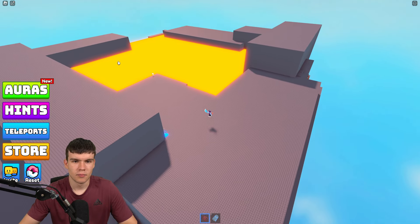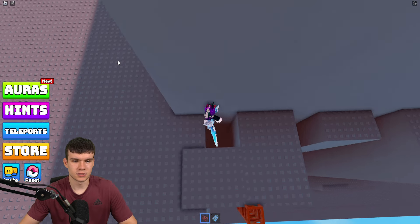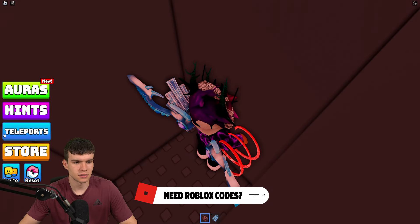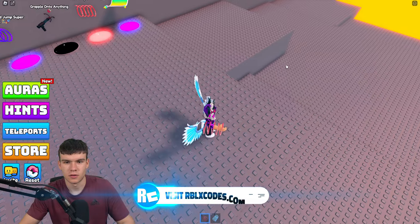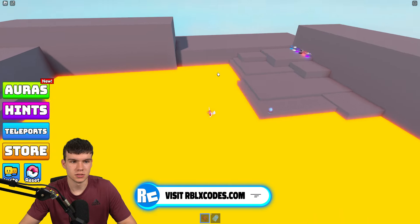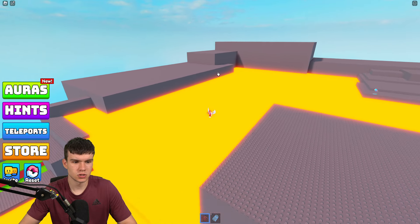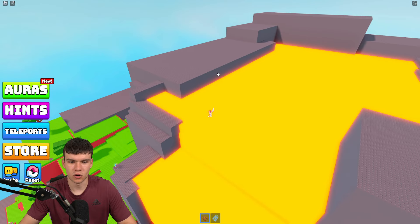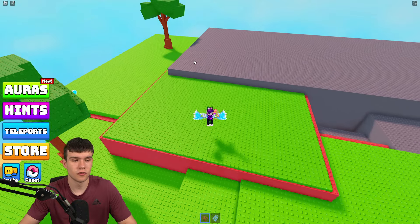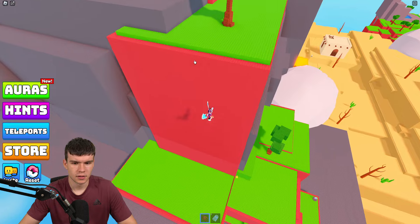We'll test it out — and there isn't one there. We can just teleport back. Luckily we can literally teleport to the top of the volcano. There are no auras at the very top, but there's a bunch down here that we're going to claim — follow me and jump down here.